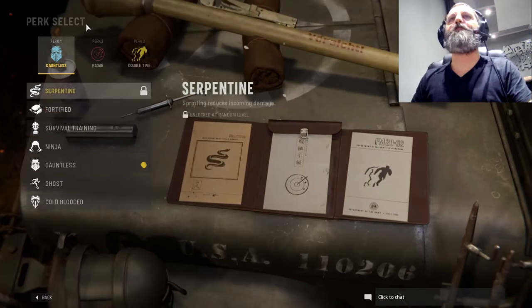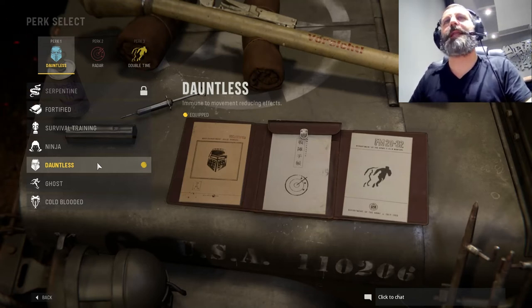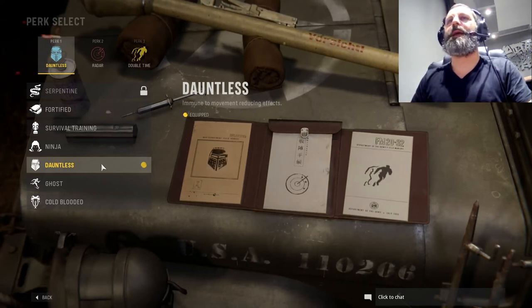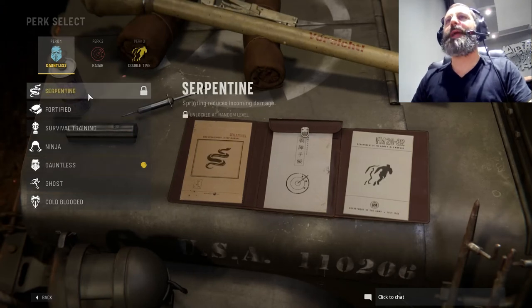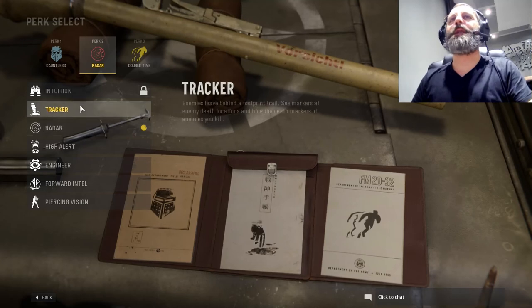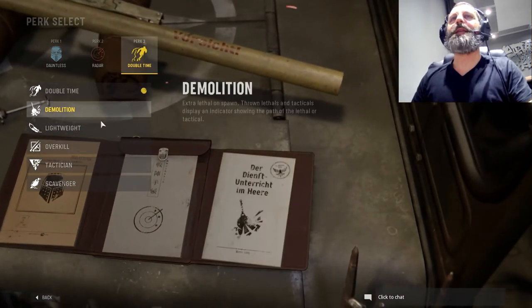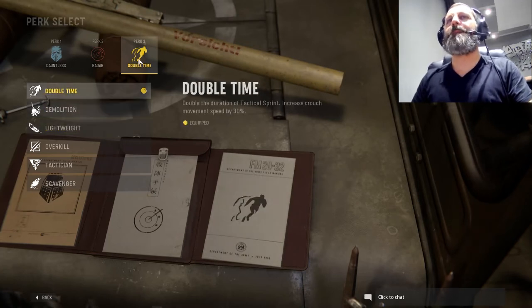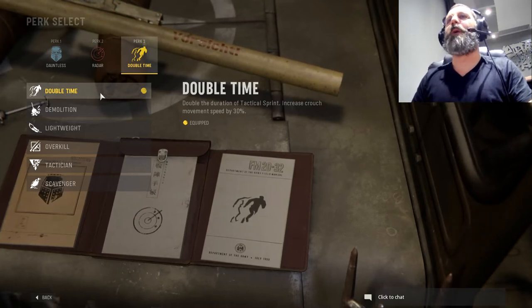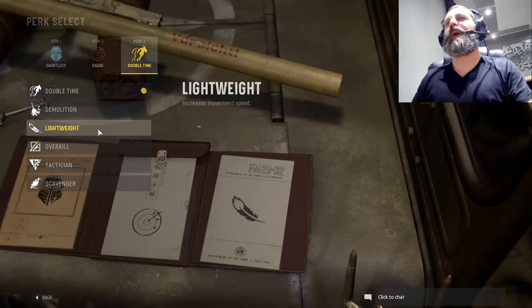Now let's go to the perk selection. Dauntless — immunity to movement-reduce effects — because you want to run and be quick to stab the enemy. You don't want to be slowed down by enemy shots. Dauntless is the best. I haven't tried Serpentine yet; I haven't unlocked it — it says unlocked at a random level — but I want to try it. For the second perk, you can either use Tracker or whichever fits you best. I use Raider because I want to see the enemy in a wide range on the map. For the third perk, I use Double Tap — it gives good support to reach the enemy because you can sprint for longer distances without getting tired. Lightweight also increases movement speed. Double Tap or Lightweight is up to you; I prefer Double Tap.